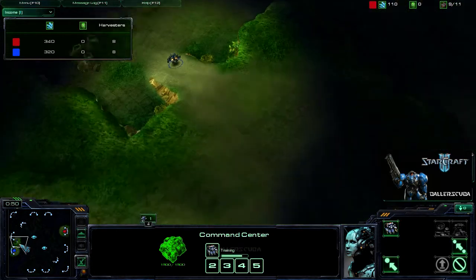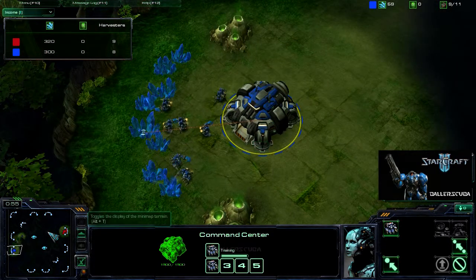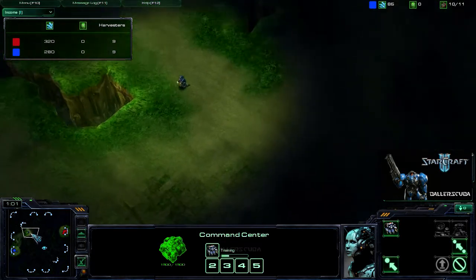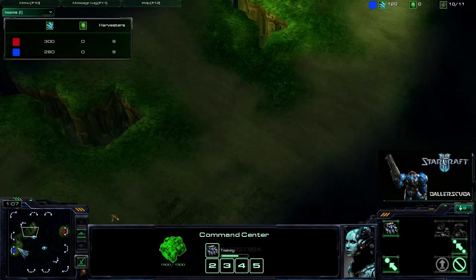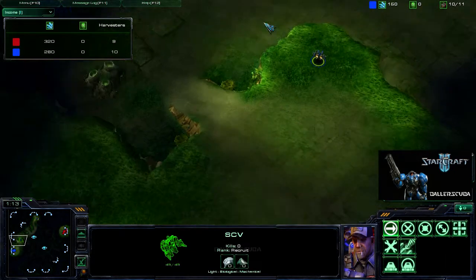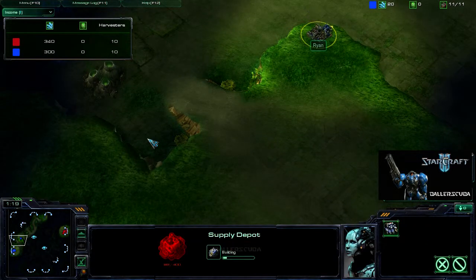Nothing too unusual out of the gate. He did send an early SCV right over to my base — that's interesting. I saw that little blue thing there. Looks like he's going to go to the north first, so it looks like he shift-keyed it, so he just went all around in a circle. And there goes the supply depot. That's an interesting spot for it — it is there for sight, I assume, but it also can be taken out.